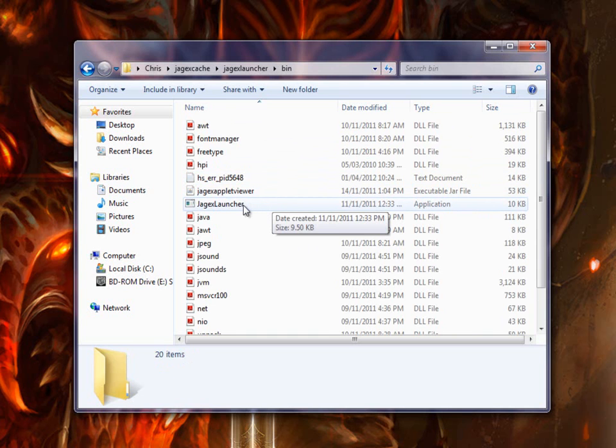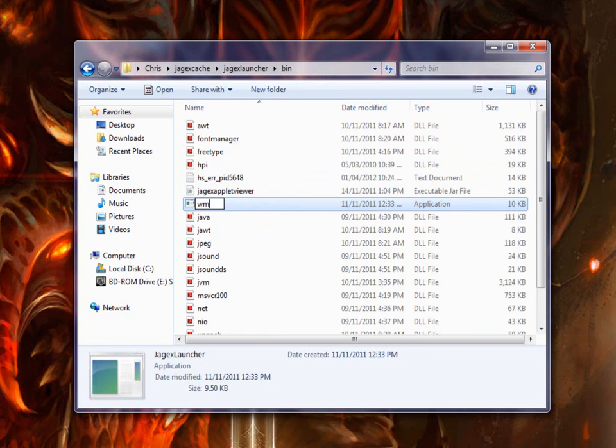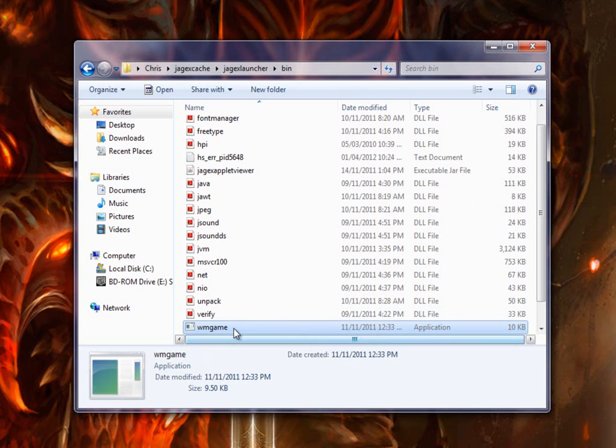The name of the actual launcher is called Jagex Launcher — the actual application. Go ahead and rename that to W-M-G-A-M-E. Hit Enter and you're done.